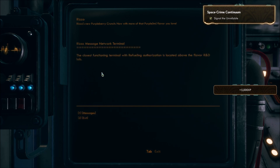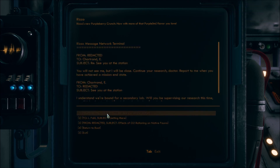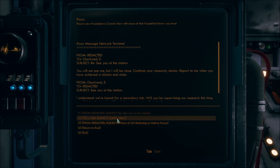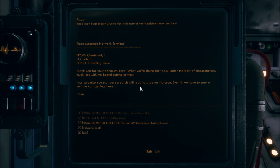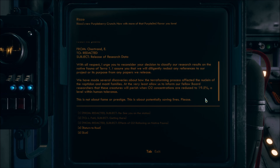Alright, search for fuel controls. Let's get to the flavor R&D area. Okay, let's see what's on these messages. So these people were left behind when others were relocating. They thought they were doing something good, obviously. The terminal reads: I urge you to reconsider your decision to classify our research results on the native fauna of Terra 1. We have made several discoveries about how the terraforming process affects the nucleate of the Reptodon and Menti families.